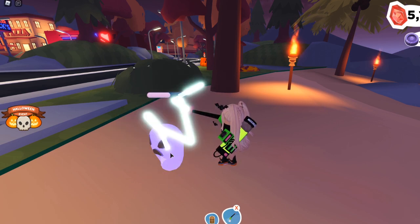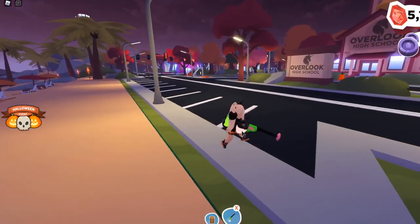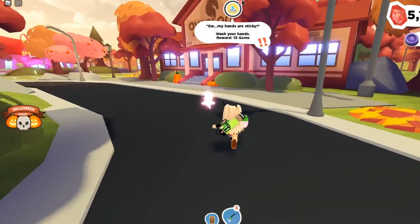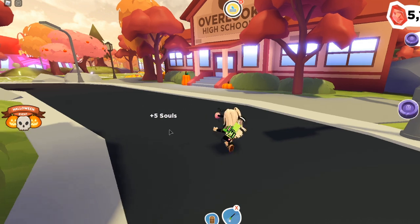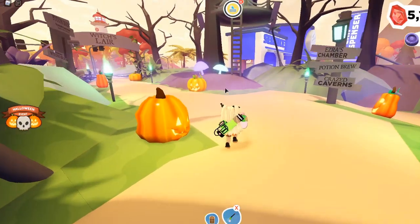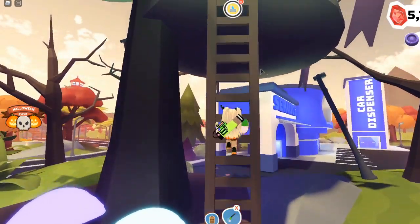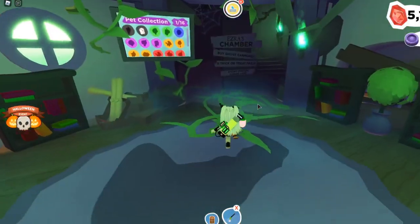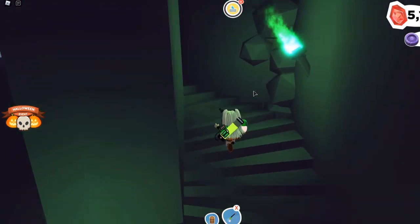I'm making this video because I did a live stream when the update came out, and some people asked me to make a video recapping how you can get this stuff and earn currency quicker. You do not have to use the radioactive cannon — for those of you who would like to purchase a better cannon, you can buy one with your souls. If you teleport to the Halloween event, you'll notice this tree house — this is Ezra's chambers. Go up this ladder, and she is actually selling a couple different cannons to collect ghosts with up here.